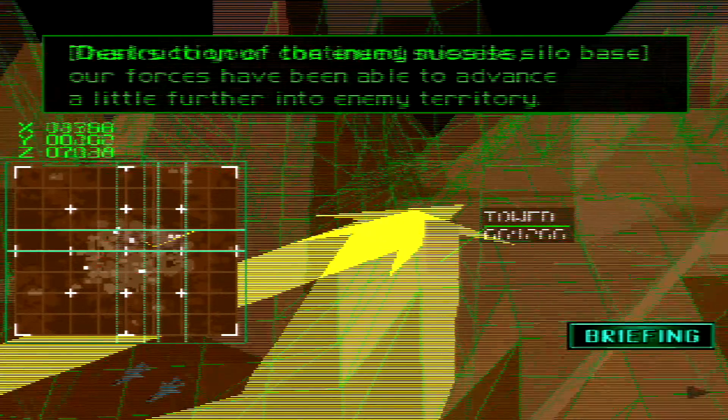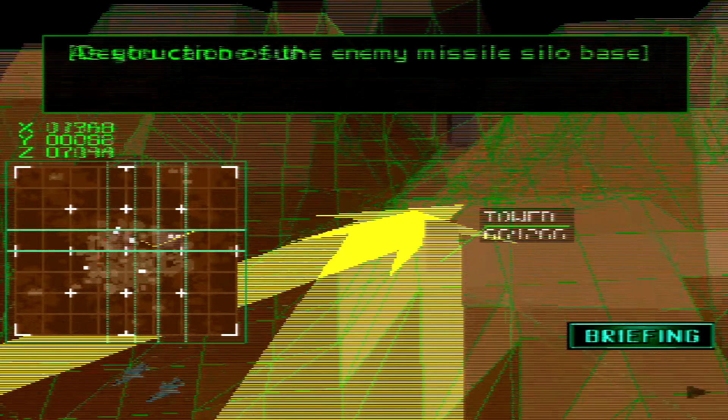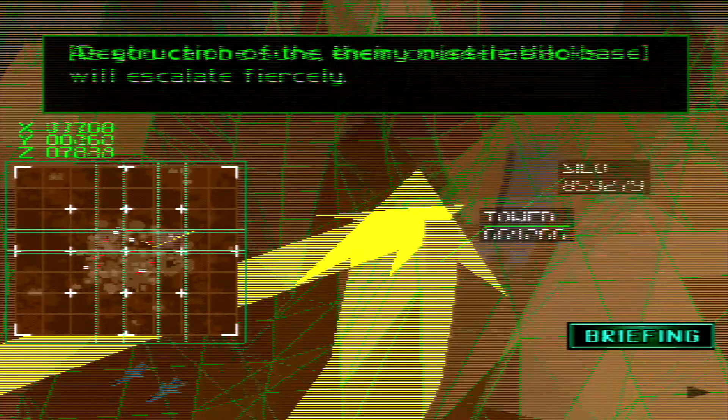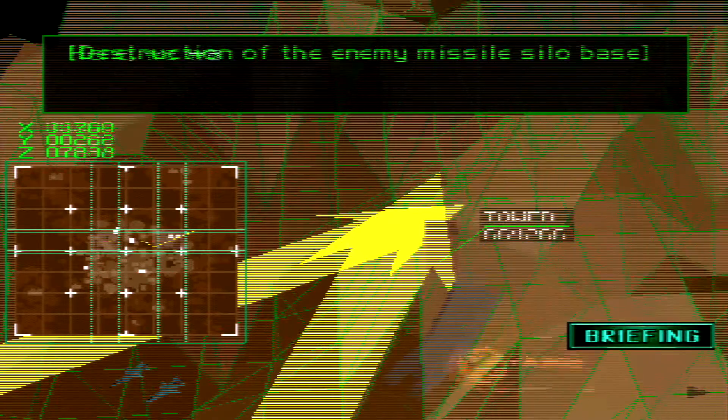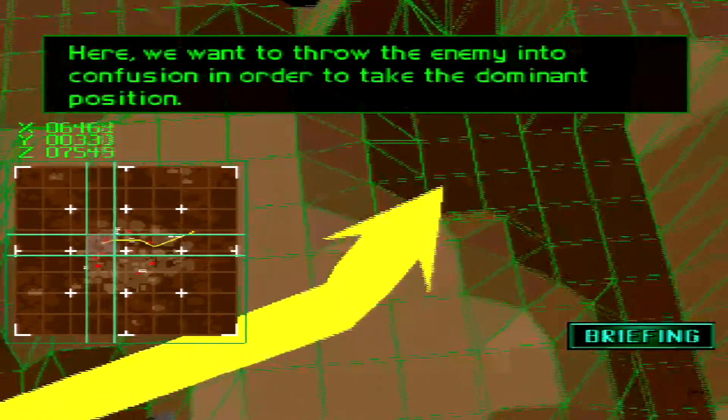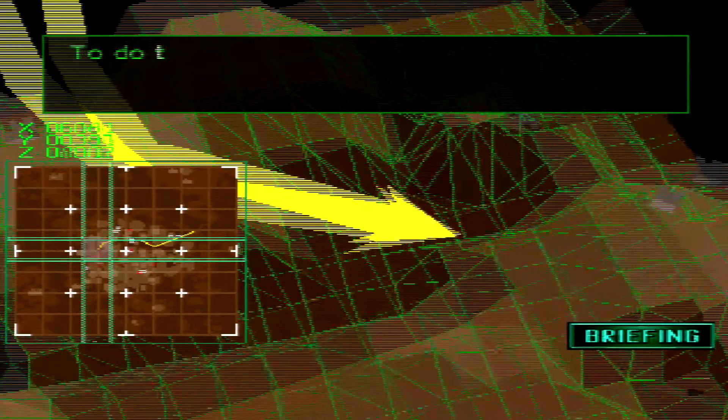As you can be sure, their counter attacks will escalate fiercely. Here, we want to throw the enemy into confusion in order to take the dominant position. To do this, we are going to divide our force in two and then make simultaneous strikes on the enemy.